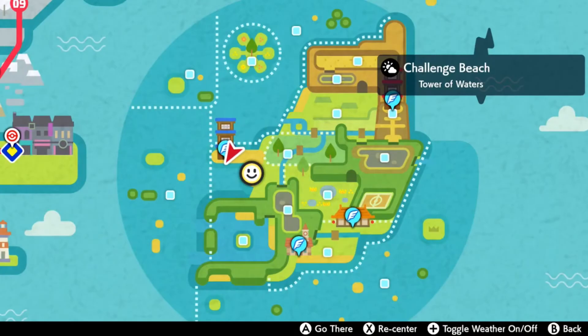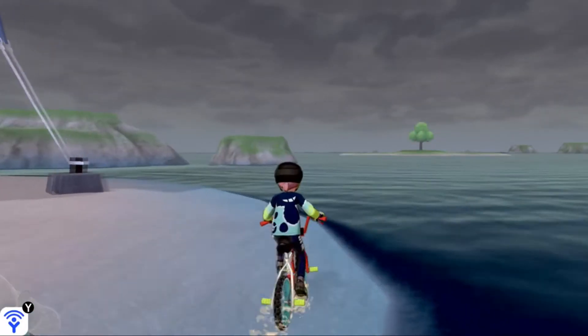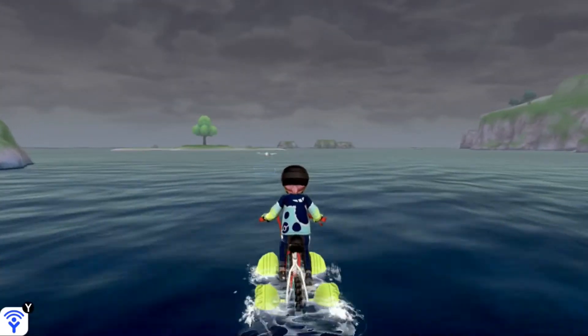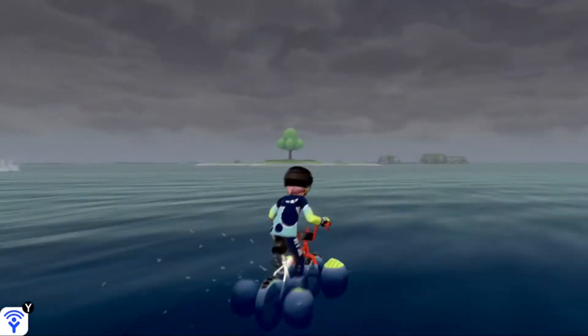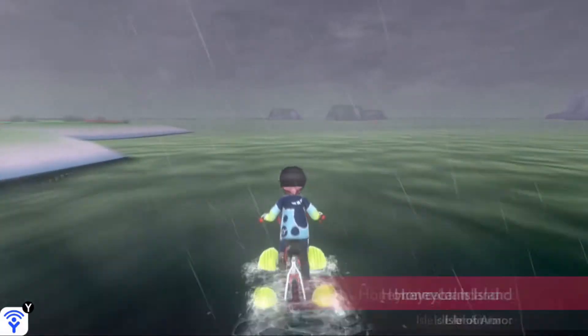Once you've done that, go back to Sword and Shield's Tower of Waters. If you're looking at the front of the tower, we're going to the tower's two o'clock on an analog clock. It's going to be a set of three large stone islands in the distance.